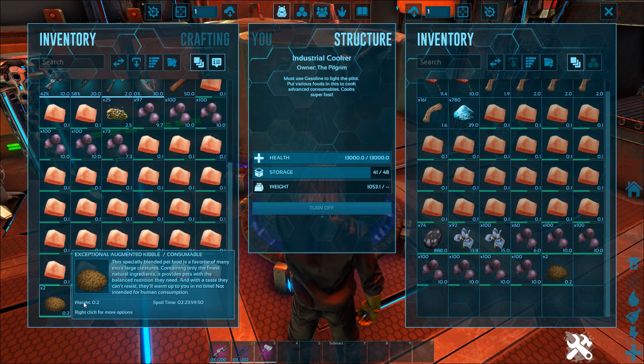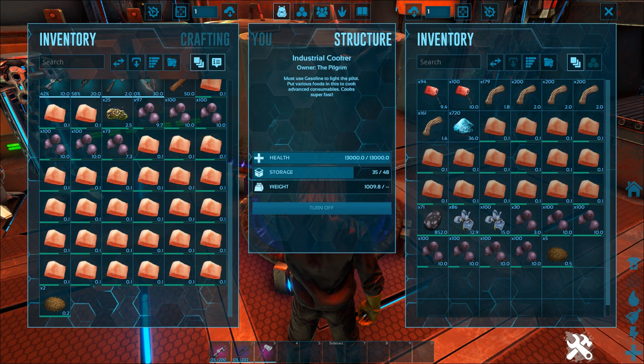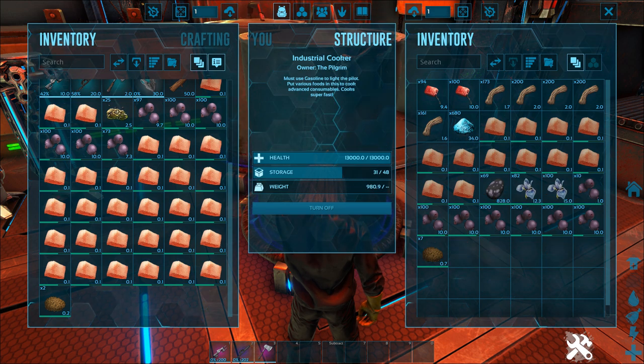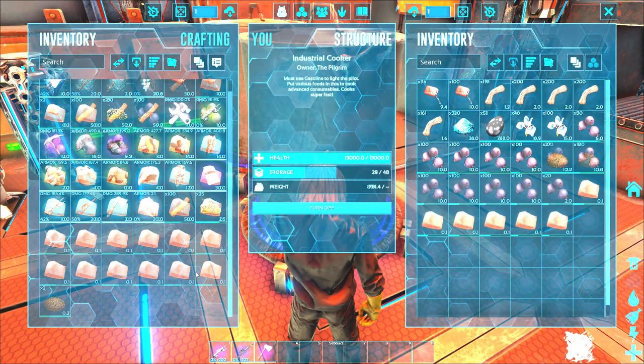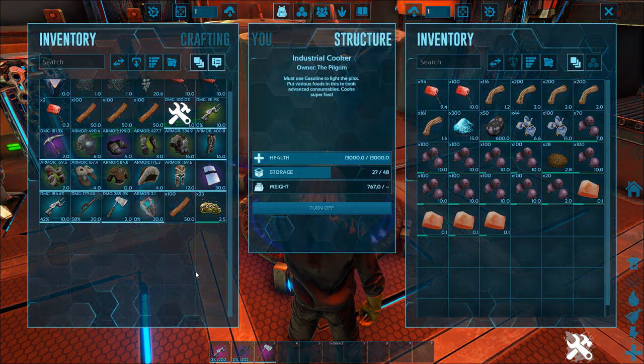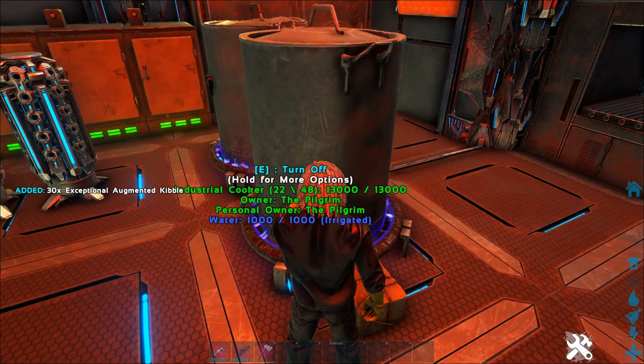That's what you're looking for - exceptional augmented kibble. We're going to head off to the snow biome. Captain Fat Dog - if you've ever checked out his channel, he does a lot of tips and tricks - has just made this new managarmer trap. Dead simple little thing, you trap it in with the door. I'll put a link in the description to his channel so you can check it out.